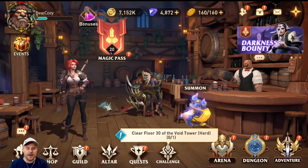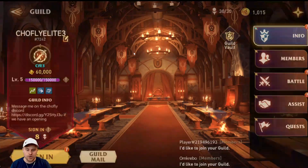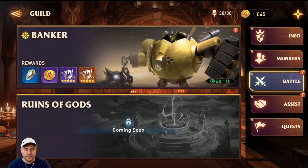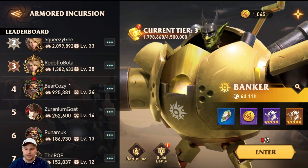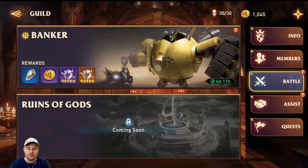Once I claim that, I go to guild and run my banker. I do my sign-in for the guild tokens and then do my battles and everything like that. I auto-battled today and I got under a million — usually I'm a little over a million, like 1.2. I'm a little under right now because I autoed it and that wasn't the best. Then I claim all that and go right to the banker and show you how I go down the list.